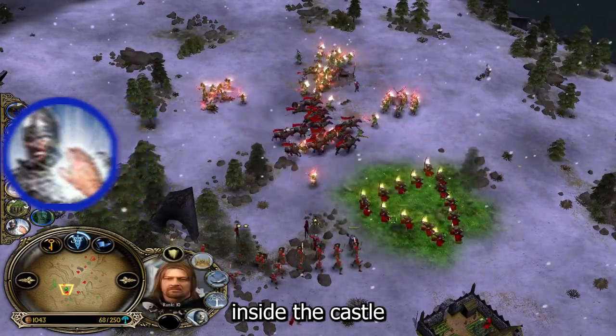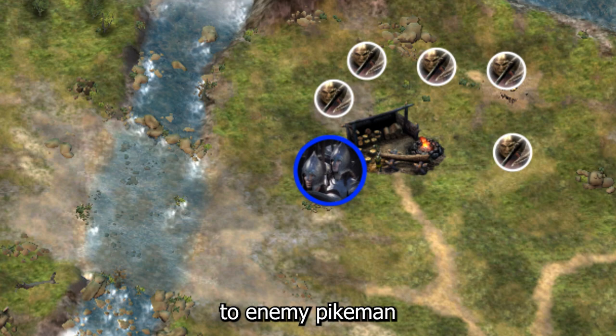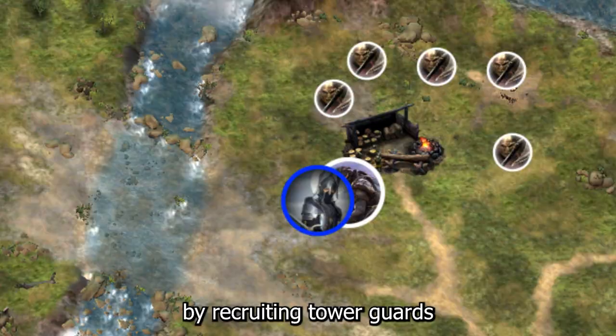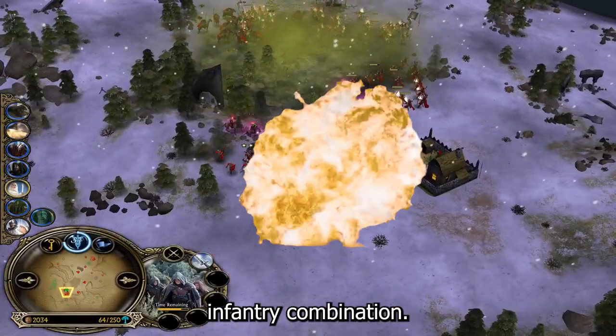We can destroy one of our farms inside the castle to build up the barracks. Soldiers are a great counter to enemy Pikemen. If our opponent tries to counter our move with Warg Riders, we can counter by recruiting Tower Guards. In patch 2.22, we can even combine soldiers with Tower Guards for our ultimate infantry combination.